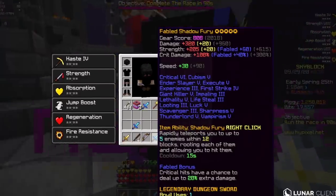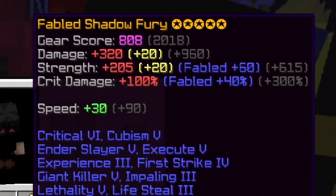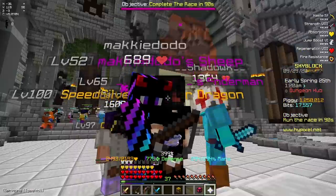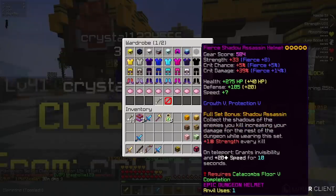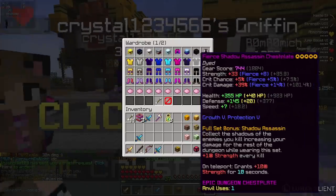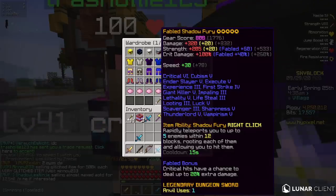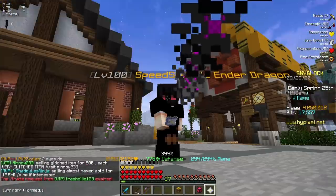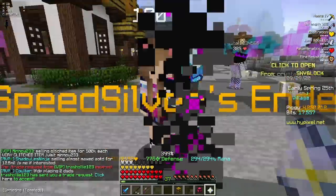Look at the stats of this thing — plus 960 damage, plus 615 strength, and plus 300% crit damage. This thing is going to absolutely shred now. I also called the guy to 5-star my Shadow Assassin chestplate and leggings, so now I actually have fully 5-star Shadow Assassin gear, a 5-starred sword, and also a level 100 Ender Dragon pet. My damage should theoretically be just absolutely insane.